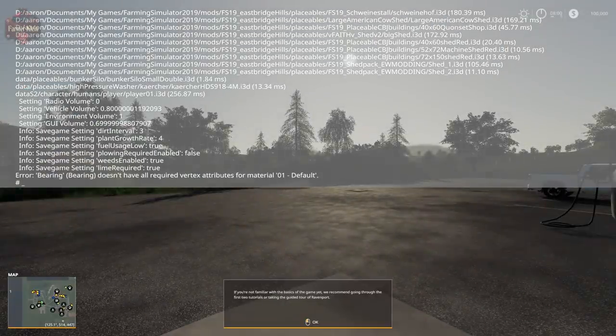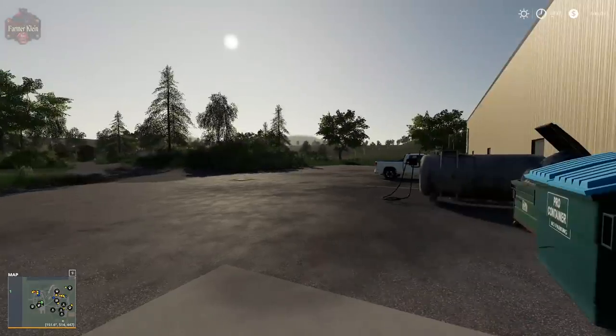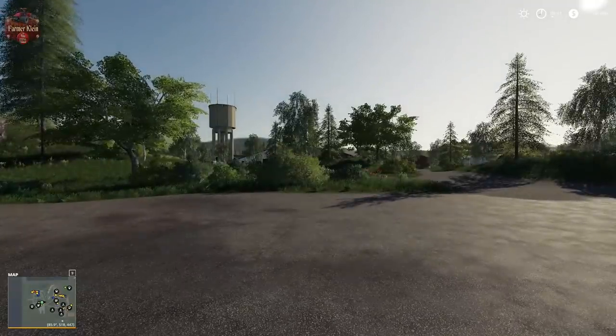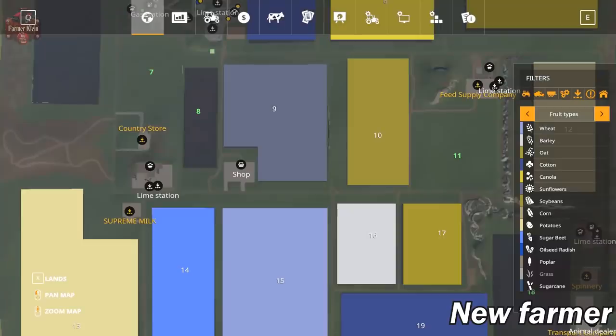I'm not really sure what this error is here. 'Bearing does not have all the required vertex attributes for material.' Not really sure what that does. It comes up as soon as you load in. Like I said I'm not really sure what the deal is with that error — it's actually the first time that I recall seeing it. So let's go ahead and take a look at the map itself.